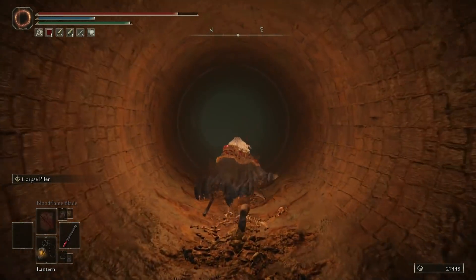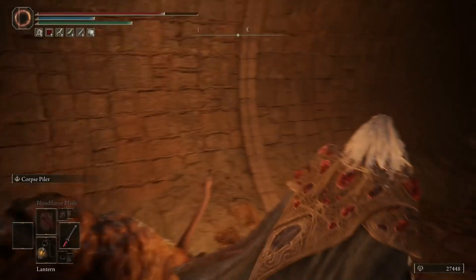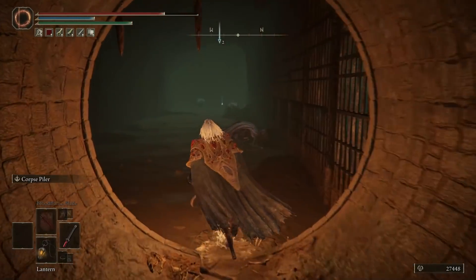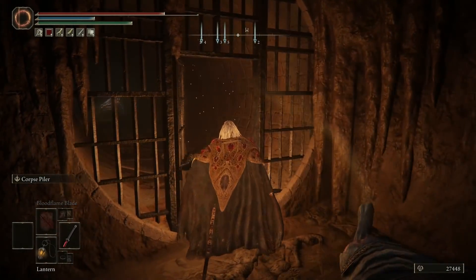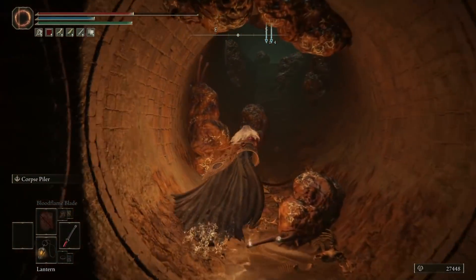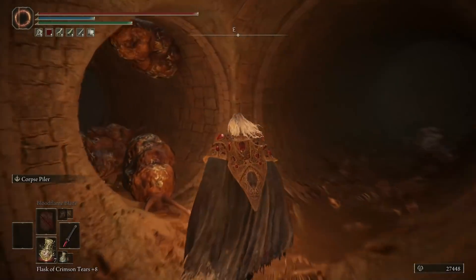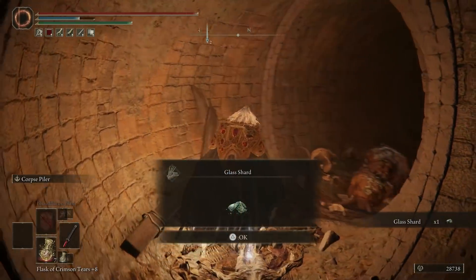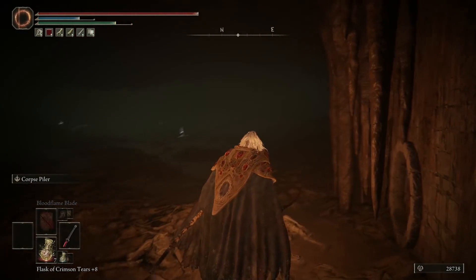Turn right into this little tunnel here. I highly recommend having a lantern equipped at this point — it's going to make your life a lot easier. Right about here we're going to fall down, which is perfectly fine, then continue running through this grate. Run past all of these adds, stay to the left, and you should be able to open up this door or continue running through. Keep going up through this tunnel where once again we get to fall down into the murky depths.